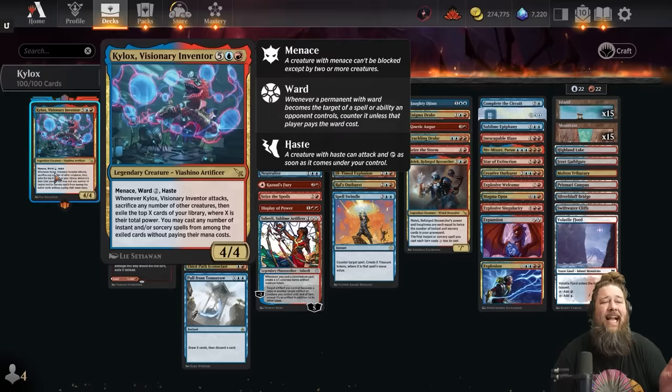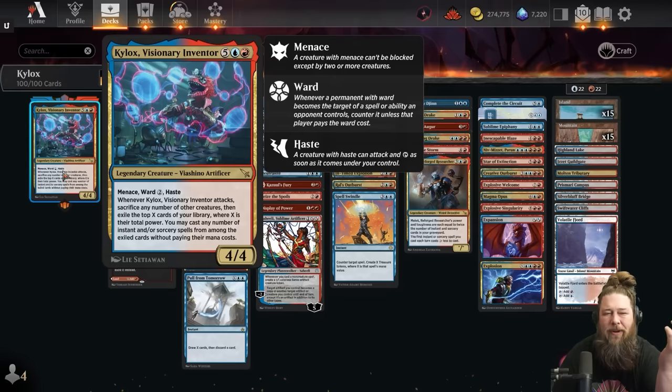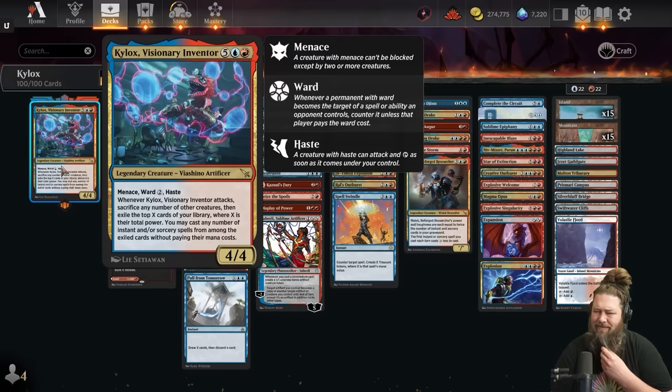Kylox is a super cool card — 7 mana, 4/4, Menace, Ward 2, and Haste. When it attacks, we can sacrifice any number of creatures, then exile X cards from our library where X is their total power, and we can cast any number of instants and sorceries from among them for free. I tried to make it work in Standard but couldn't — it's a little too expensive, dies too easily, gets countered too easily, and we don't have enough good support pieces.